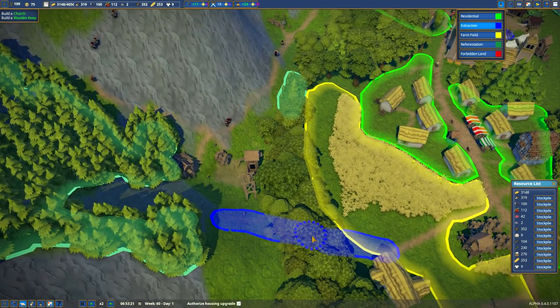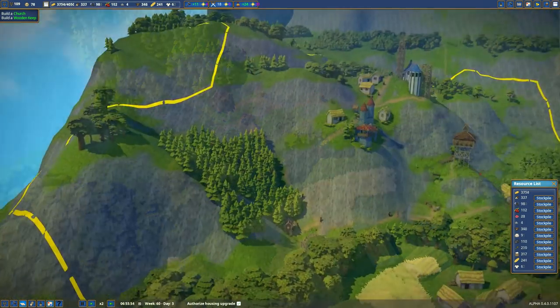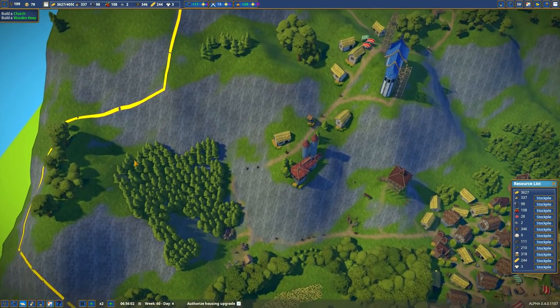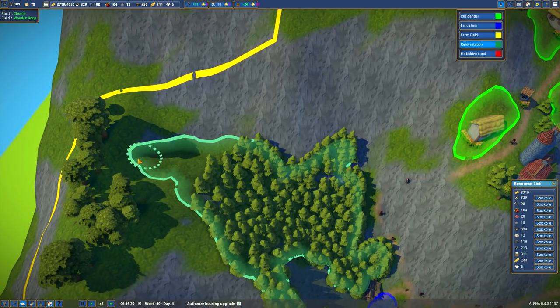I want it to go out here. I kind of want the road to go like this — even though that's not going to be extraction. But if you guys can cut down the woods there, then that can be a path through. See, that looks really nice. I wonder how far I can get our planter to plant. They're at the limit, because I actually want this whole area reforested.